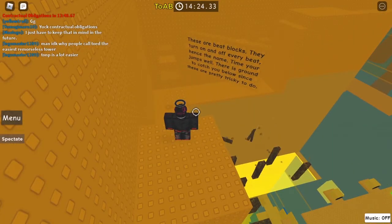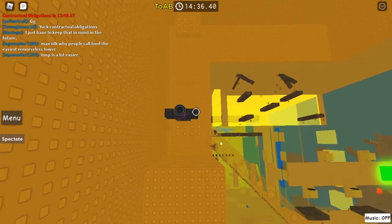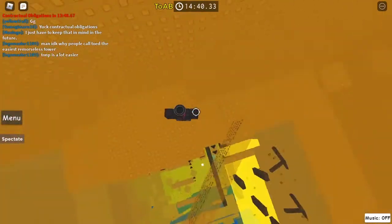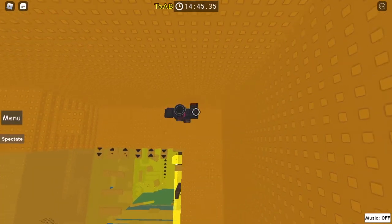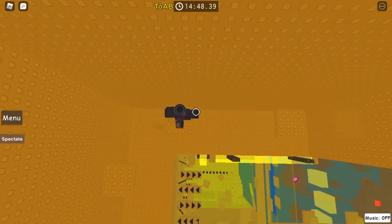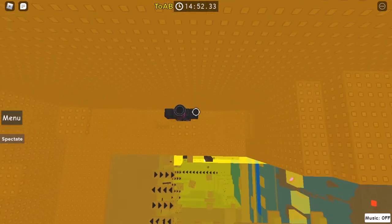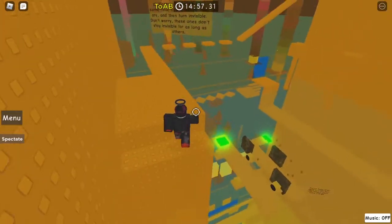These are beat blocks — they turn on and off every beat, hence the name. Time your jumps well. There is ground to catch you below since they are pretty tricky to do. Bam, bam, boop — you just gotta keep track of when they go. Bam, bam, bam, bam, bam — and then we are across.